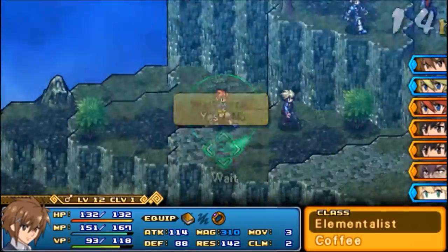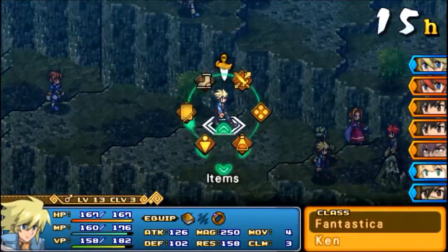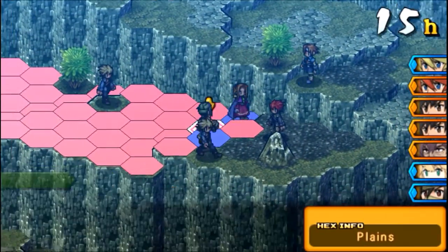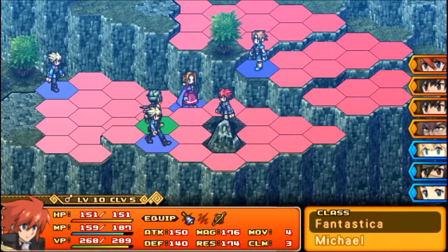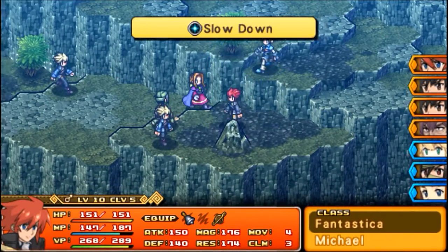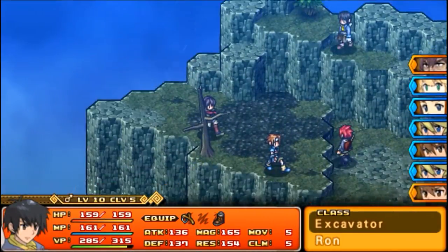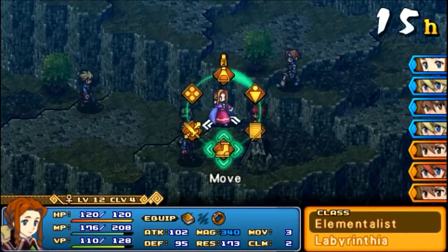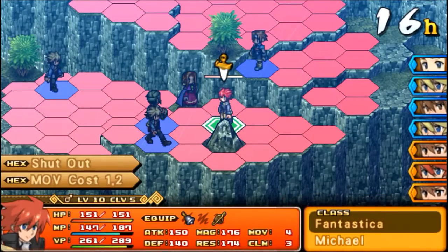I don't even think my Elementalist or this last Fantastica is going to be able to do much of anything, to be quite honest. My Geomancer is not dealing any damage — all he's doing is shutting out. The only ones dealing damage are my wizards blasting the hell out of these people.